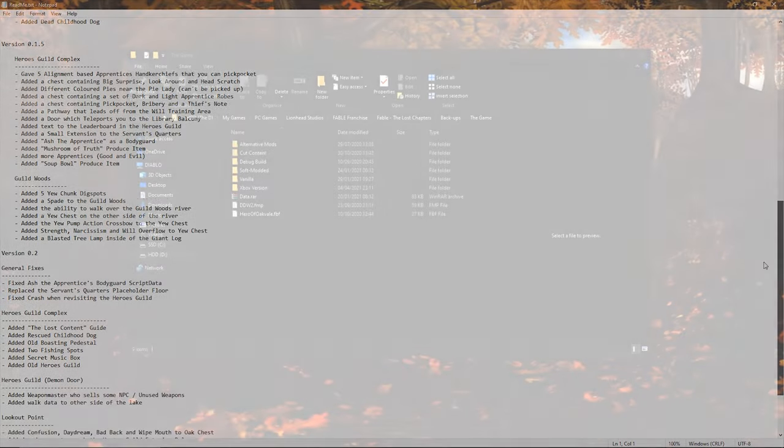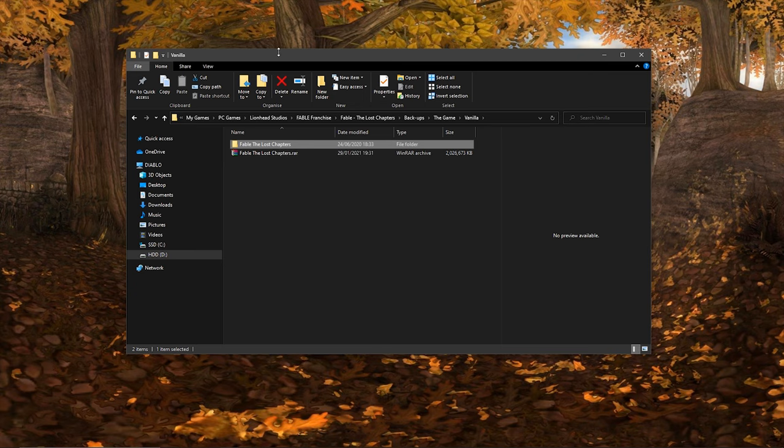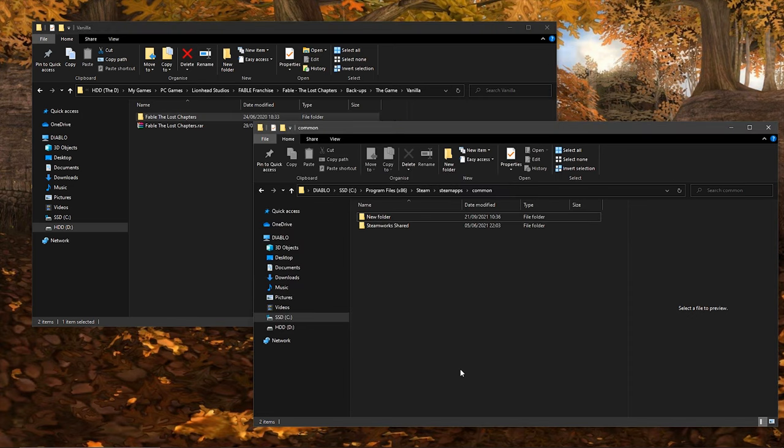First, you're going to want to make sure you have a vanilla version of Fable. This is just a fresh installation of the game files, with no prior modifications to it. I have a backup of this on my hard drive, so I can just delete the one I'm currently using and paste a fresh version of the game without needing to actually reinstall it. You can even do it with the Steam version, because it has no DRM, which is what I use. This means that you don't have to be signed into Steam to actually play or modify the game.